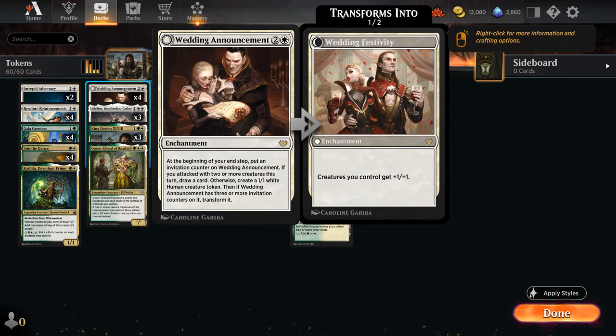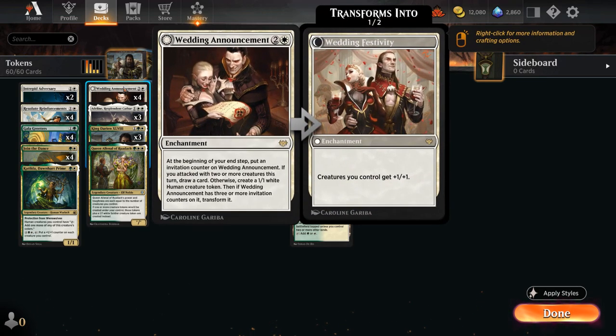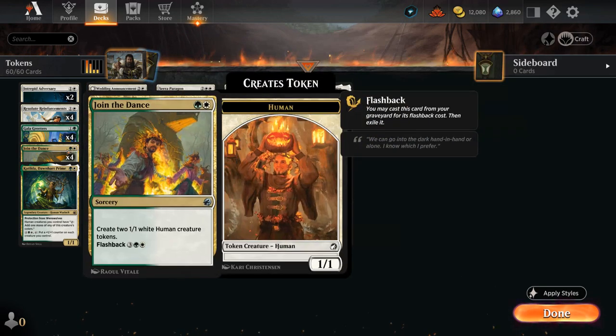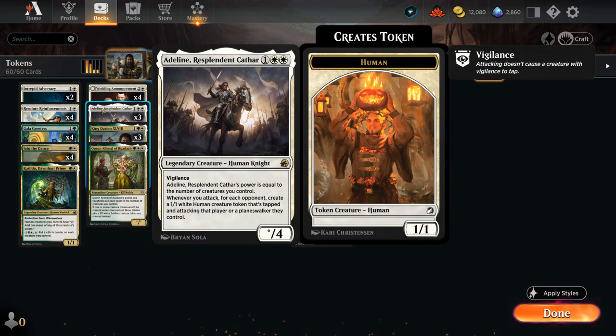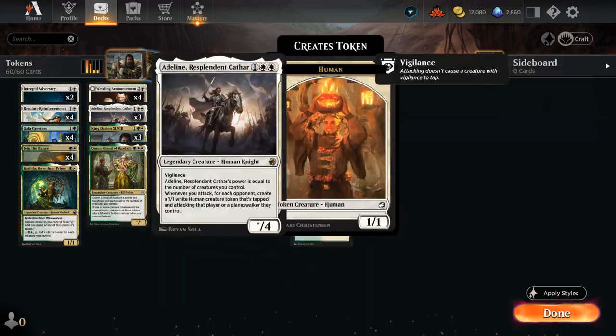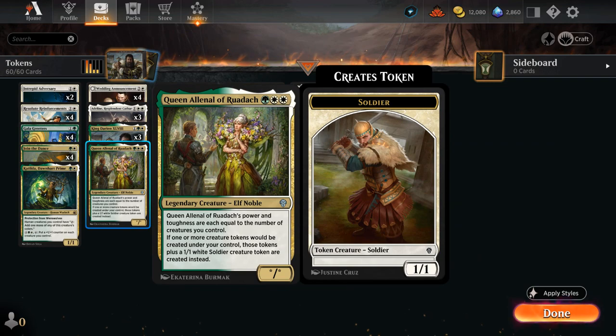At 3 mana we have a full set of Wedding Announcements - an awesome way to make tokens and potentially draw cards, eventually turning into Wedding Festivity to pump the team. We have 3 copies of Adlan, which is great especially following a turn 2 Gala Greeters, as we can trigger the Gala Greeters twice - once from Adlan entering the battlefield, and once again from the attacking human token. We also have 1 copy of the Queen, which scales with the number of creatures we control, and if 1 or more creature tokens would be created under our control, we get to make an additional 1/1 soldier token as well - great alongside cards like Adlan and Announcement.